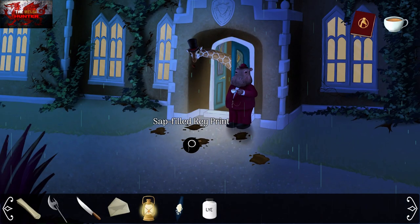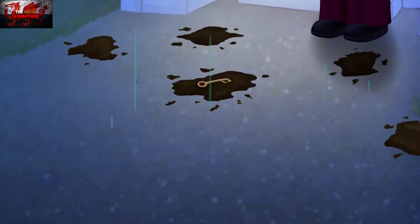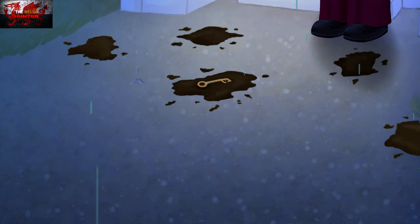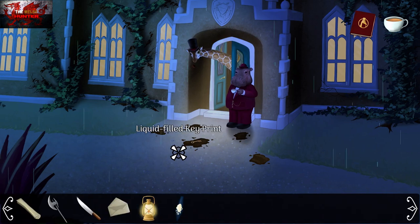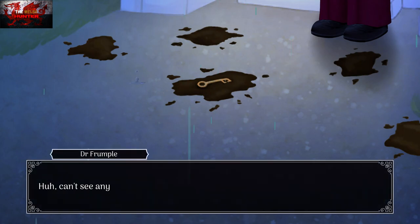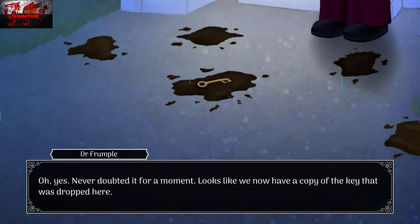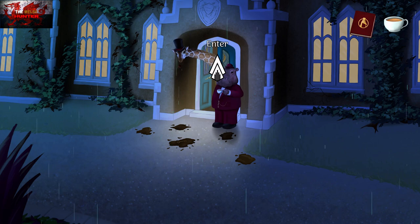Then use the bottle of lye on the mud. When Dr. Frumple messes it up, we are going to use the lit lamp on the key imprint, and that is going to get us a key. Give it time — and there we go. We're almost done with Act 1. Go back into the house.